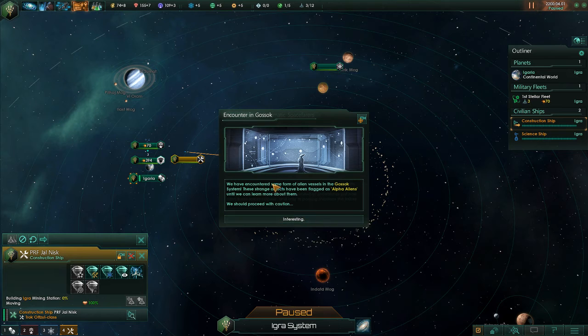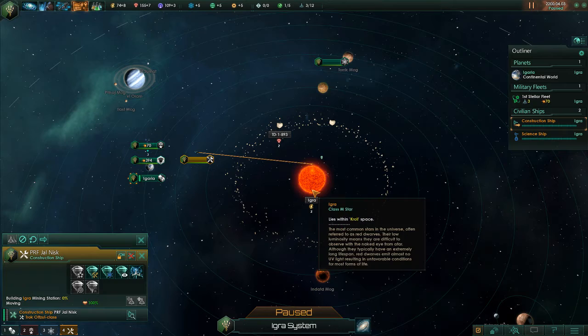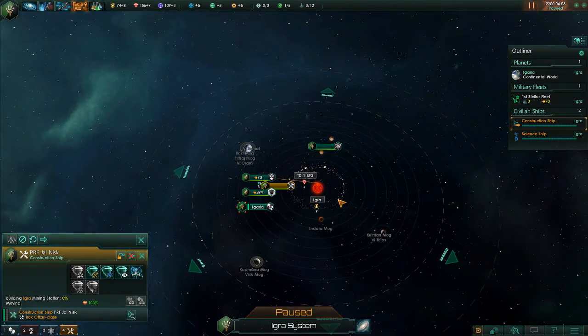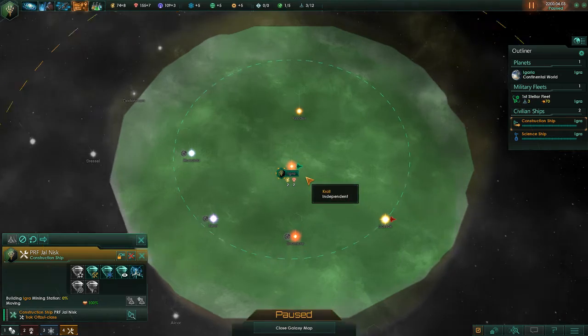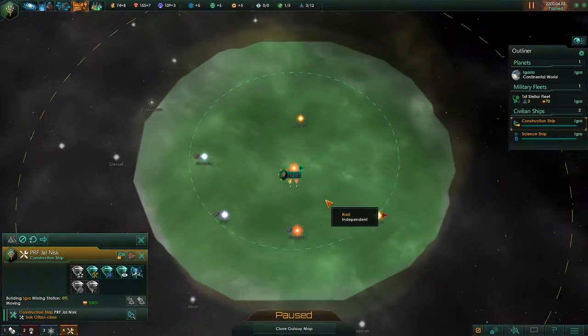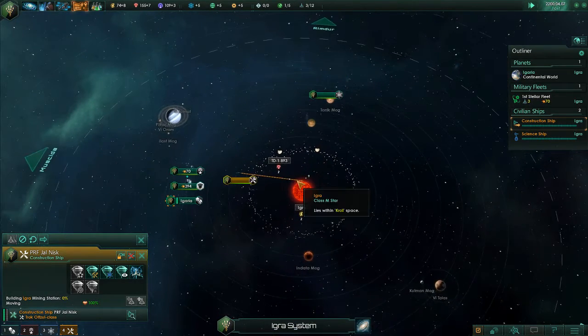We've encountered a form of alien vessel. These strange objects have been flagged as Alpha aliens until we can learn more about them. We're going to leave that for right now — I'll cover what to do with them in the next video. If we zoom out, you can see the Alpha aliens are in the Gaussic system. We're focused mainly on getting the mining going and understanding what you're researching.